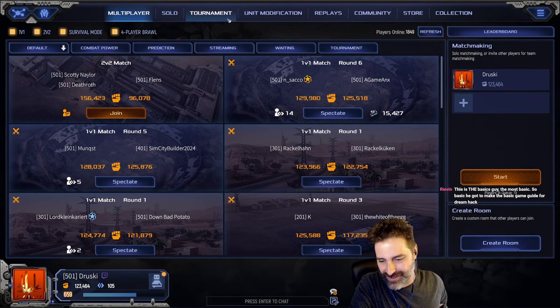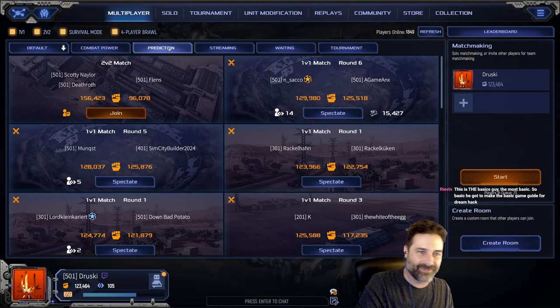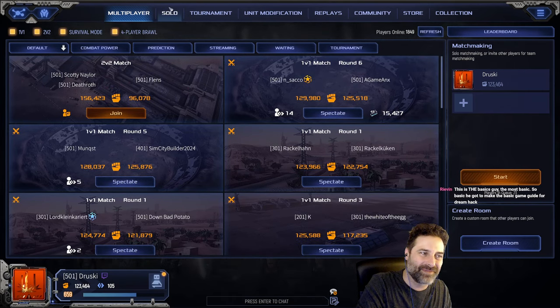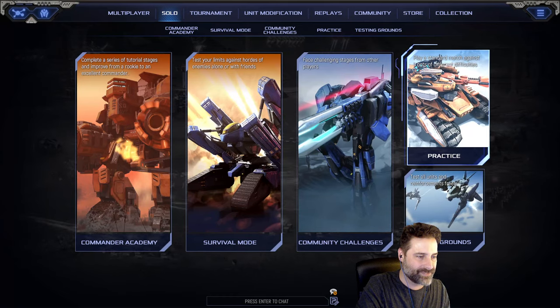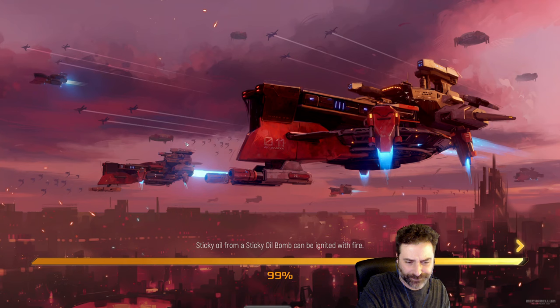So this is the basics — the most basic. I made the basic game guide for DreamHack. Yes, I can at least admit that I am that basic. Actually, the bot has a link to my YouTube where I've made some tutorial videos — one of them was used at DreamHack. If we look at a solo game, let's just go to a practice game against an AI.